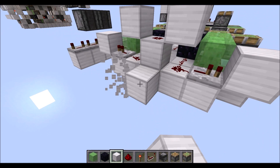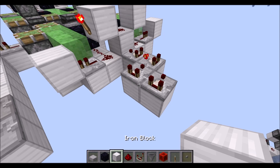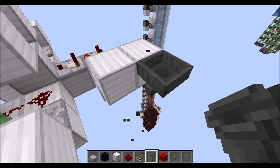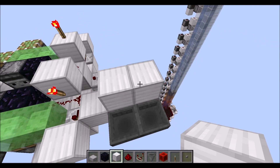Next place two blocks like so, put down two comparators — this one here in subtract mode. Then we need two more blocks here with comparators as you can see there. Then raised blocks behind them with two hoppers facing each other behind that. Then we need a normal block in there and two more raised here, put down redstone dust there and one final piece there.